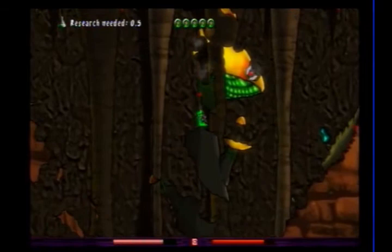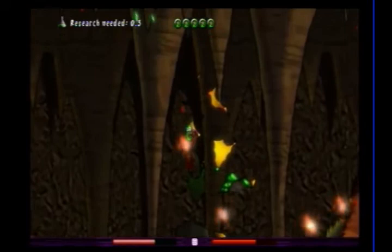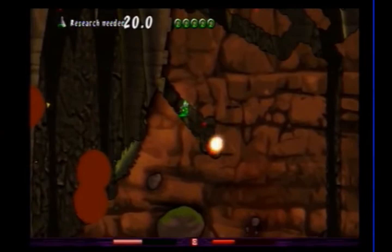I'm getting close to unlocking something new with the research points. The way it works is that for every enemy you kill you earn points, denoted by the little green test tube icon, and once you've accumulated enough the game indicates you'll unlock the next class or set of weapons.